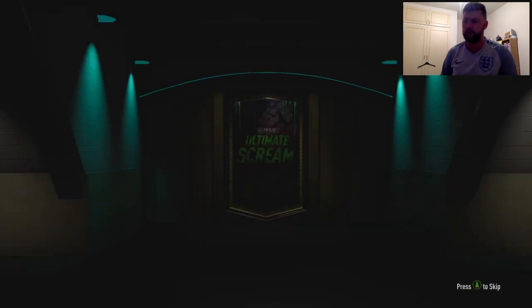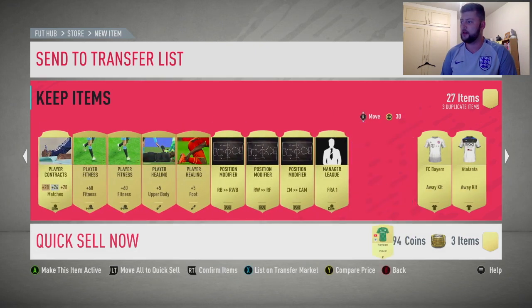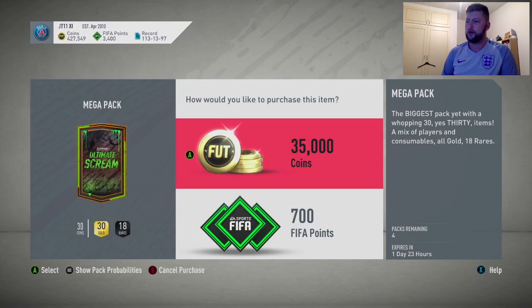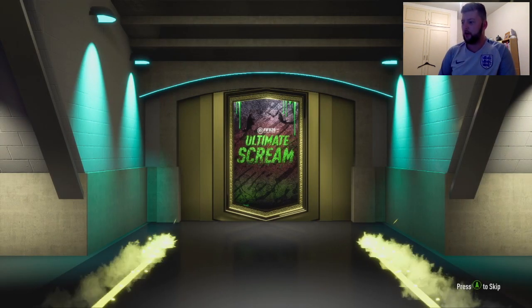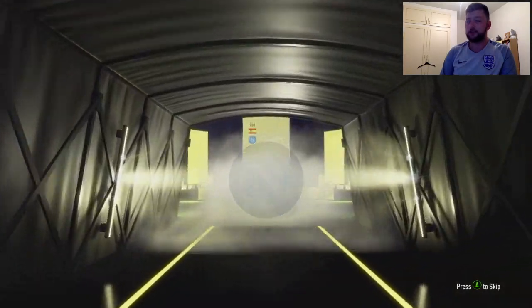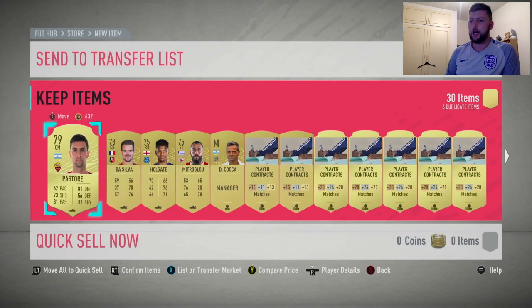We've just got mega packs and again minus one percent for an ultimate scream - that is insane, I can't believe how low it actually is this year. Hopefully that's not going to be anything, hopefully it is going to rise and this is just a test, because it's going to be insane if that is the actual amount. Team of the Year is going to be horrific. We've got four packs left - can we see ourselves a scream or a walkout or an inform, I'll take any of them. It's going to be a board - a normal board - Spaniard, right mid - it's going to be Jose Calion. With his new image, looks like he's just rolled up from the army, but we'll take him - good pace, not used him yet. We also get past story.